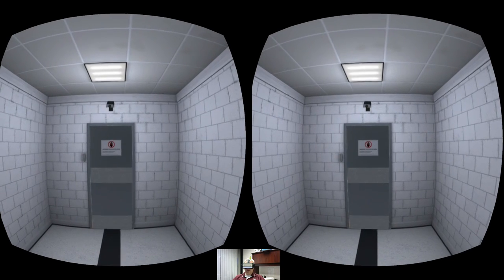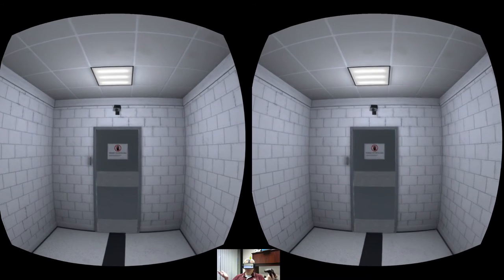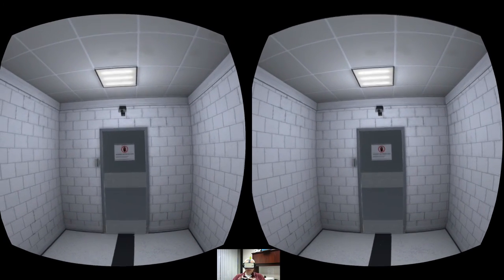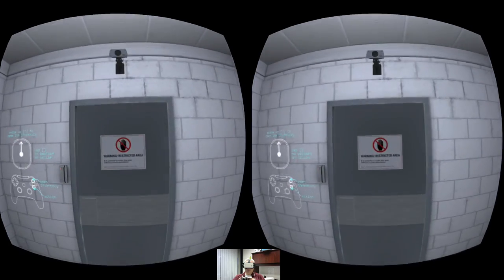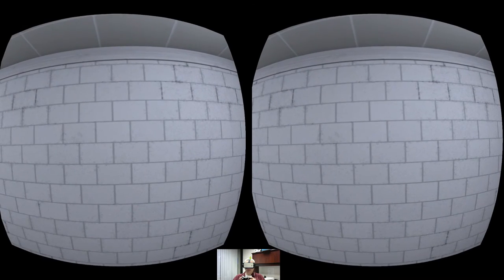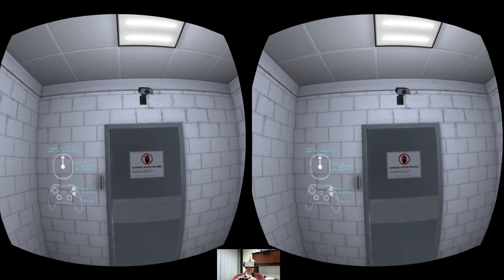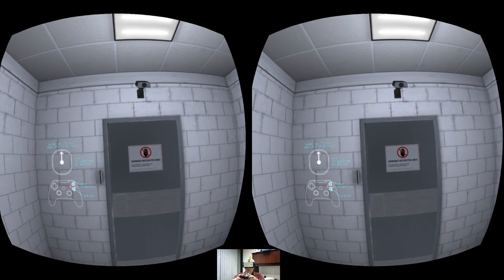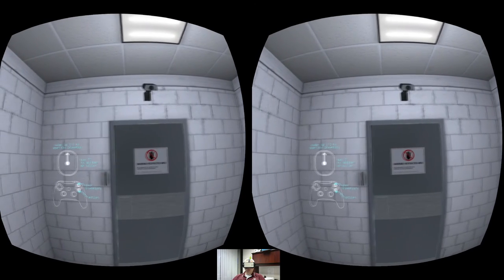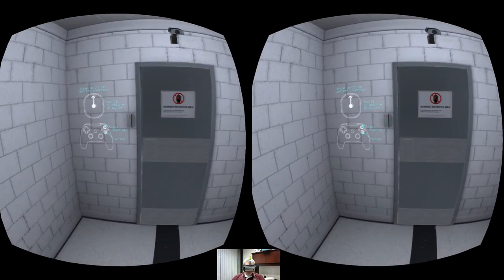One thing I noticed is the controller support is kind of wonky. The turning is snap turning, which I hate, and it's on the same stick as movement. When I was trying to move forward or backward it would snap me to one side. Developers, if you're watching: make the controls more FPS-style — turning on one stick, movement on the other, and smooth rotation if possible. Not all of us suffer from motion sickness. Rant over.